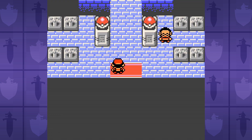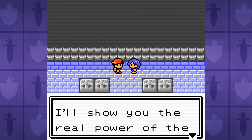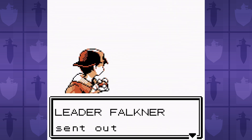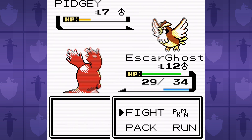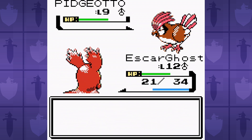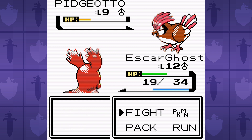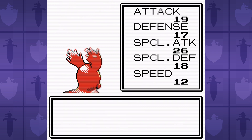Heading off to the gym in Violet City, I take on the flying type gym leader Falkner and lose kind of a lot. His Pidgey spams Mudslap, which lowers our accuracy, and the Pidgeotto comes out, gets all fussy and gusty, and we lose! I could just as easily grind for levels at the Bellsprout Tower, but instead I do things the hard way and reset until accuracy decides not to troll us.